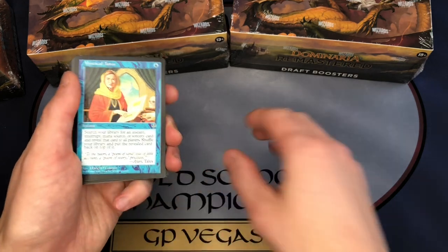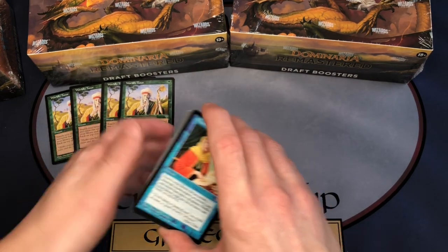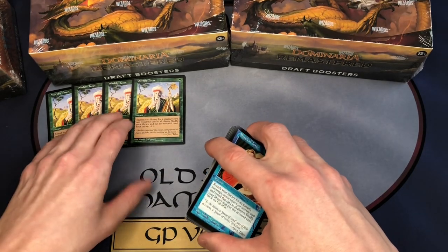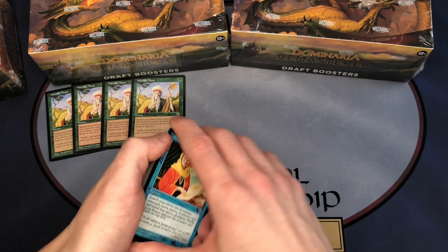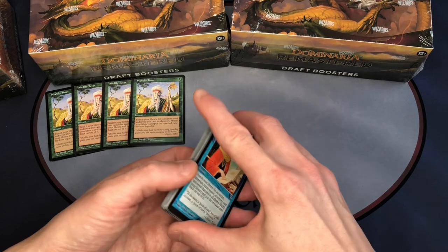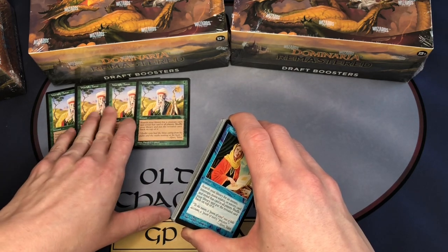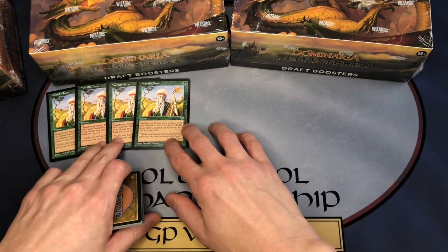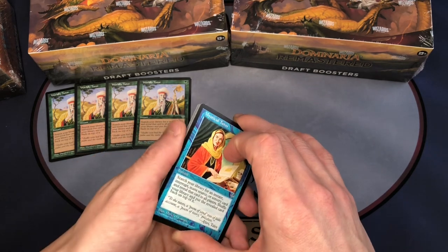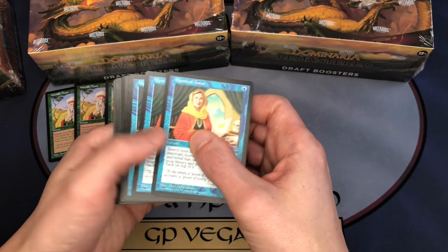Worldly Tutor has come down a little bit — they're about $15 in today's market. They're also in the Dominaria Remastered draft set and collector booster boxes, and you can get all of these tutors in five or six different finishes: the retro frame, the modern frame, or a borderless extended art — both in foil and non-foil. I think that's probably a few too many versions. I particularly like the retro frame even though it's not as expensive as the borderless cards — if I pulled a borderless I'd probably trade it for a retro frame card.